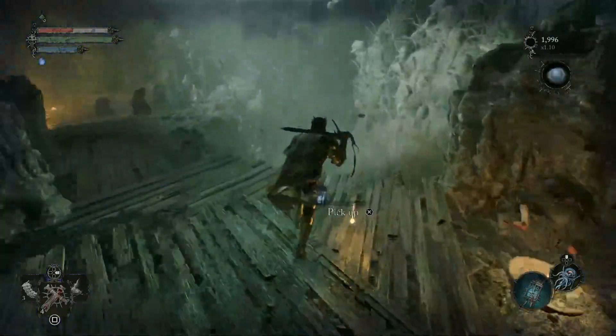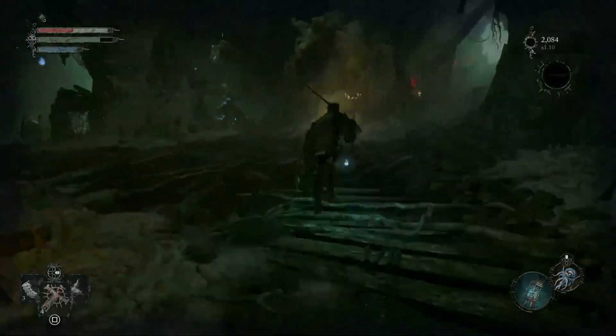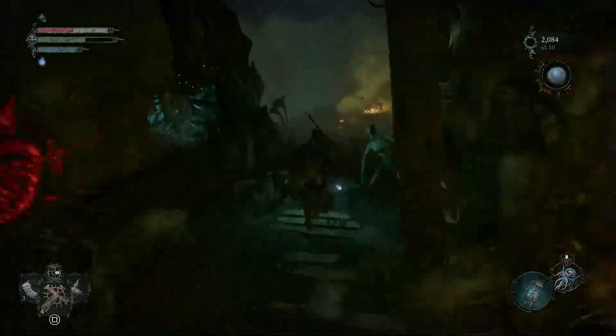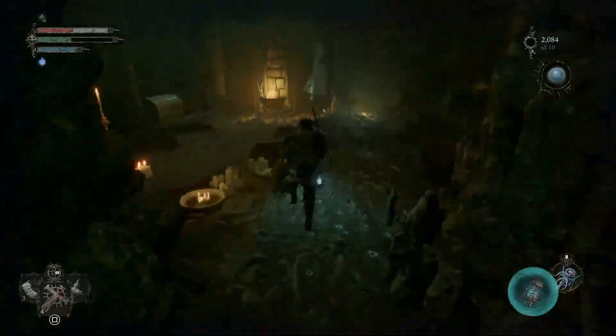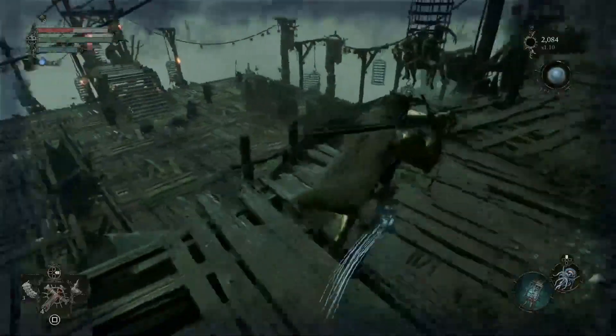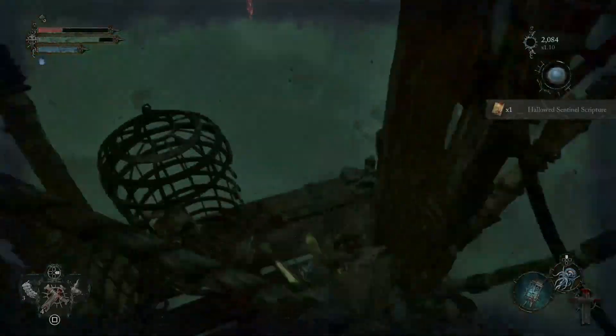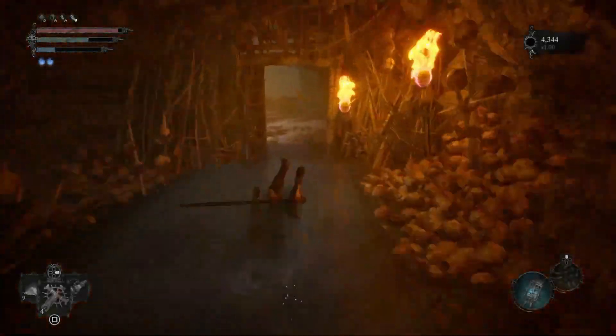The Holy Tome is going to be at the very top of Pilgrim's Perch. Follow the pathing shown here through the bat caves and you'll come across an area at the top that has a lift, a bunch of enemies, and an archway in the back. What you want to do is go to the cage in this archway to get this book.